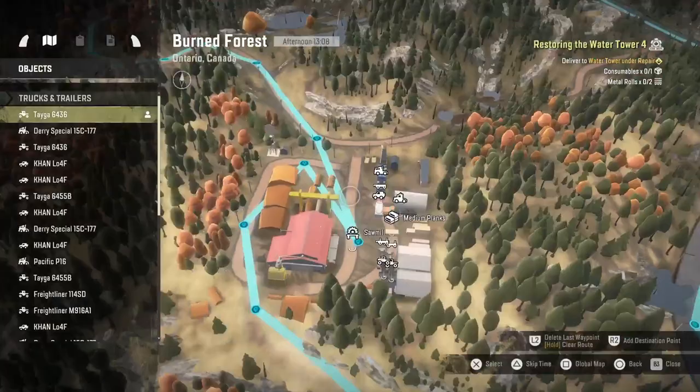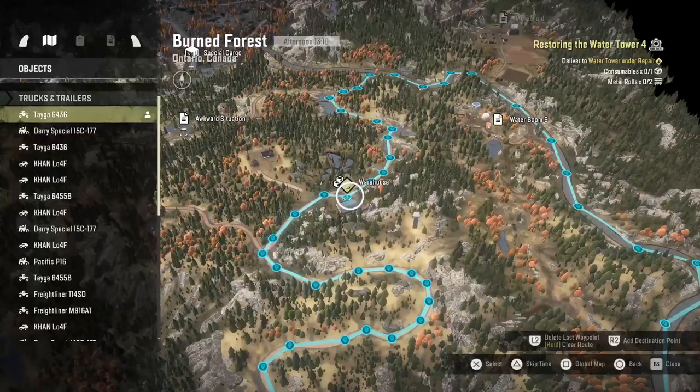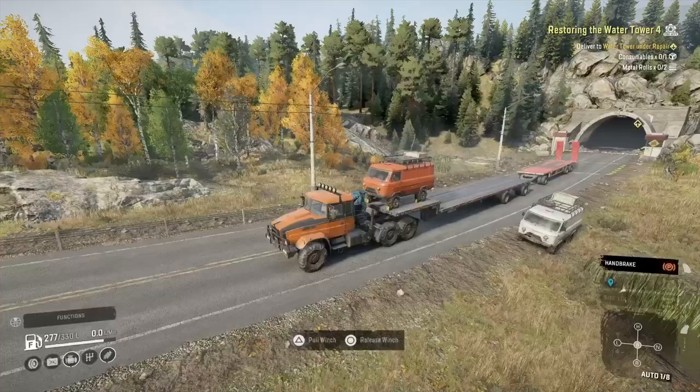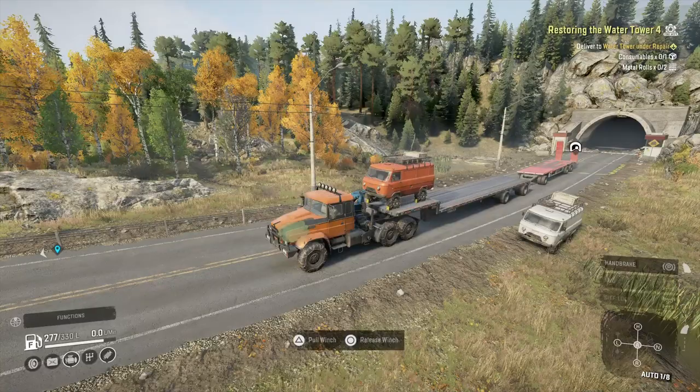Travelling through to that gateway, funnily enough it blue-screened me there, so I already had to load it back up. For this one I'm going to cut through there, go get the long planks, go to that warehouse and get three lots of metal rolls and one metal beam, and then move my way back to the road and follow that back down to the gateway.